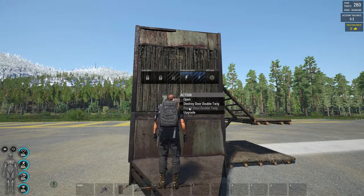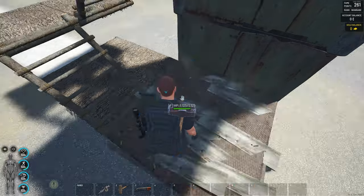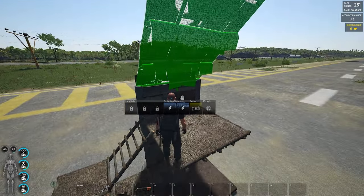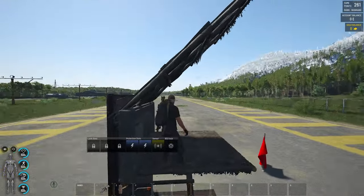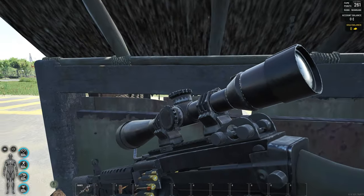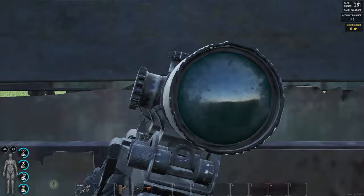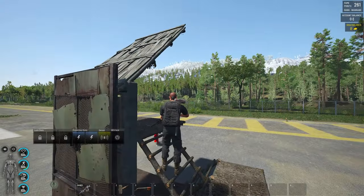Not only do you have that very small slit of space up there to shoot out of, but now you actually have a door in front of it as well, giving you the ability to open up and shoot if you need to, and close it if you also need to. The roof here slits down on the side, as you can see, covering a little bit more of the window, making it even harder for anyone on the outside to shoot you, but you are perfectly fine and can shoot out.